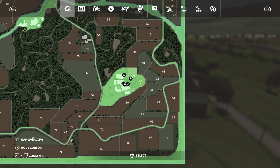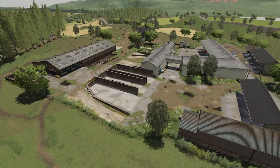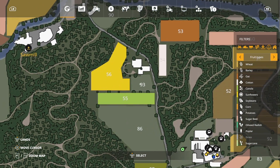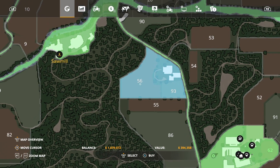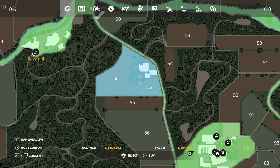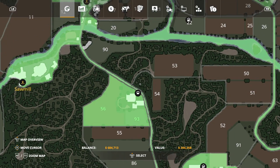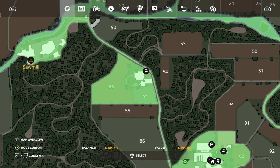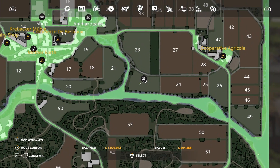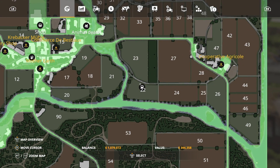In the main farm you have sheep, cows, and chickens. If you want pigs, you'll need to go down and buy Field 56 and 93 — the price isn't bad at $394,000. Once you buy that, the pig icon pops up, which is a neat touch. There's also a brand new cow pasture on Field 22 that wasn't in FS17.